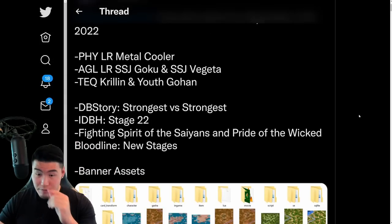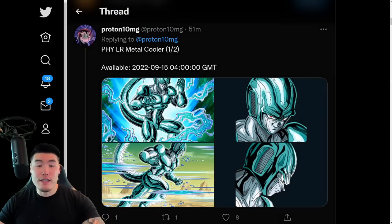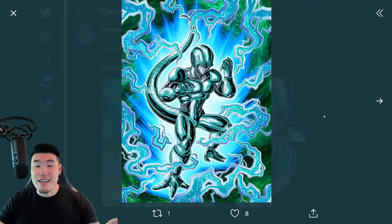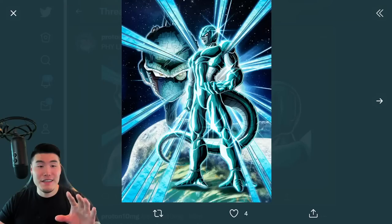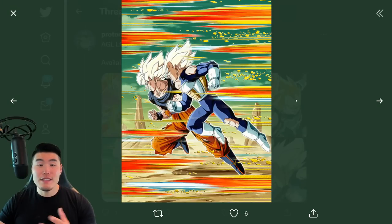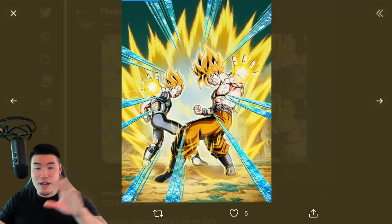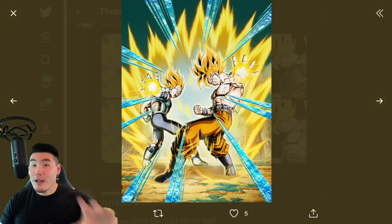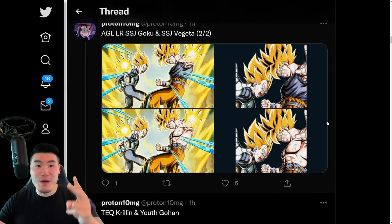Let's scroll down a bit here and jump into the assets, starting with the LR Metal Cooler. This is the SSR art, and then we have the TUR, and finally the LR Metal Cooler. And then we also have the Goku and Vegeta, starting with the SSR, and then the TUR, and finally the LR, along with the costume change slash morale boost form with the shirtless Goku and the messed up armor Vegeta.